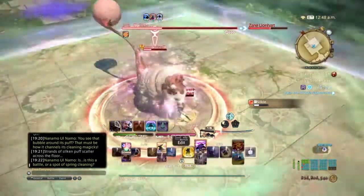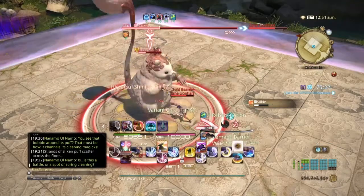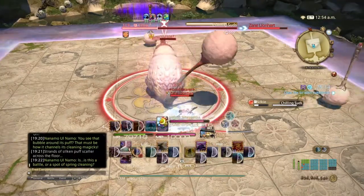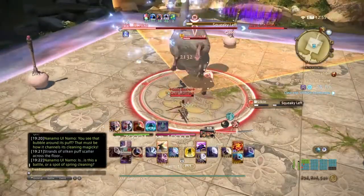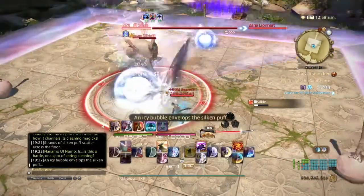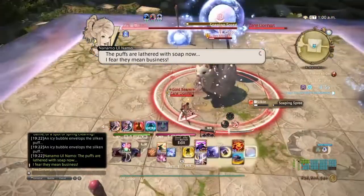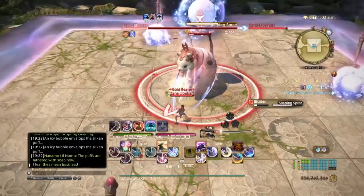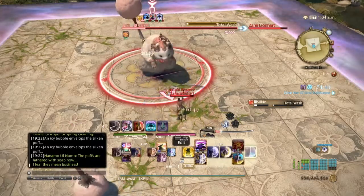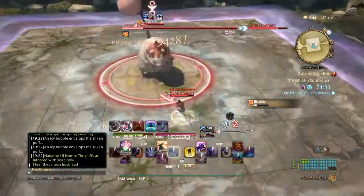Most of his variant mechanics simply require moving out of the way as they go through a straight line. For Fresh Puffs, he brings down brooms and then does Squeaky Left or Right after his suds ability — most likely it will be his ice. Wherever he gets hit with his sweep gets the ice, so you have to dodge those palms while also keeping DPS on him at the same time. Getting him diagonal is probably the best course to dodge the palms while maintaining uptime. It's rinse and repeat until you're done with Silky.